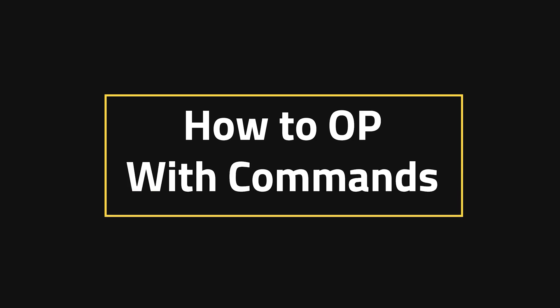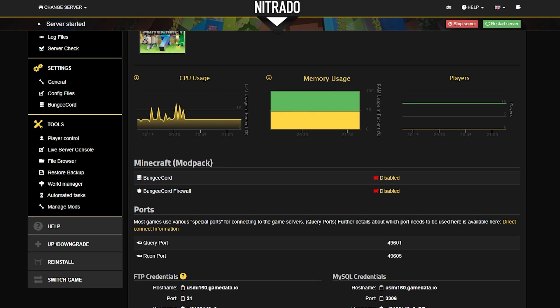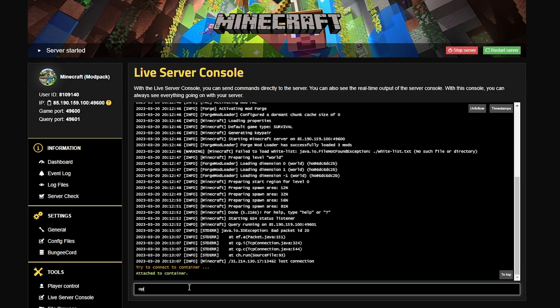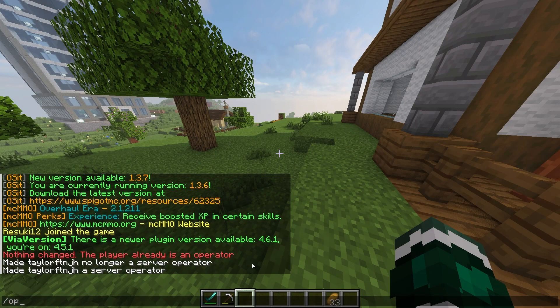How to op with commands: First and foremost, head into your panel on your dashboard and go to the left-hand side where you see the live server console. From here you're going to type in the words OP and then whatever the username is for the person you want to op. In this case it's myself, so OpRusuki12, and now I'm oped in the server.